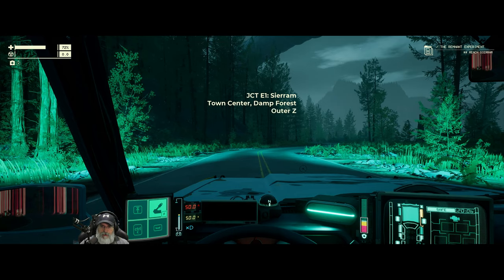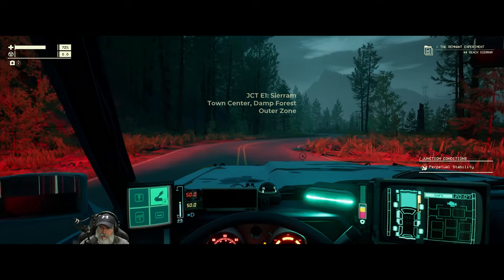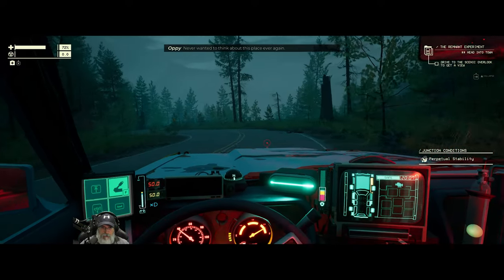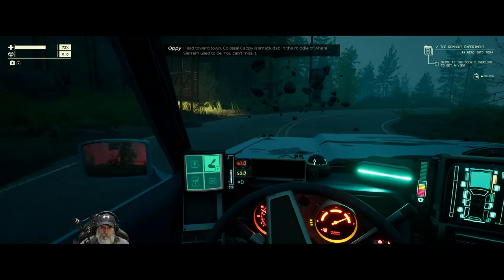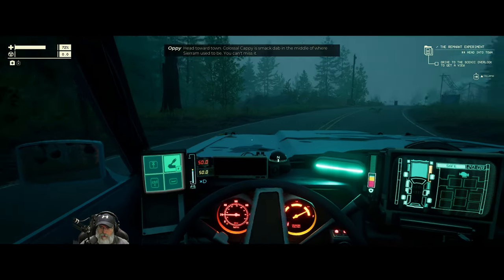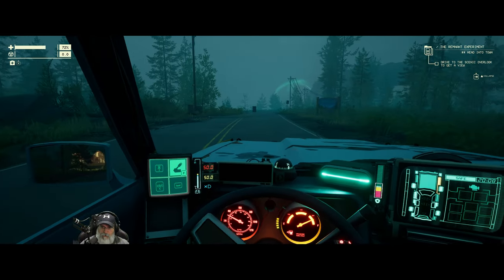Junction E1, Sierra, Town Center, Damp Forest, Outer Zone. 'God, Sierra. Never wanted to think about this place ever again. Head to a town — Colossal Cappy is smack dab in the middle of where Sierra used to be. You can't miss it. Drive to the scenic overlook to get a view.' Okay — let's go in here for a minute and mark that. We could maybe stop and grab that too along the way, except it looks like it's kind of steep downhill.